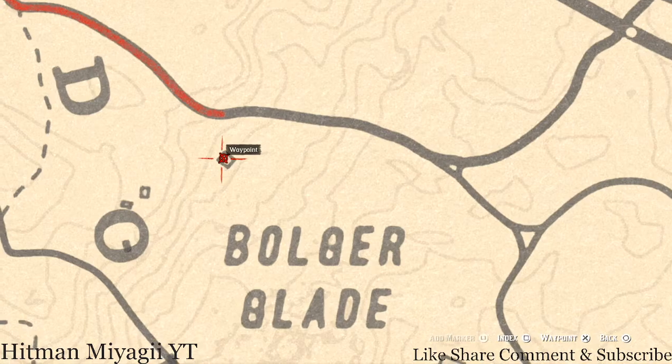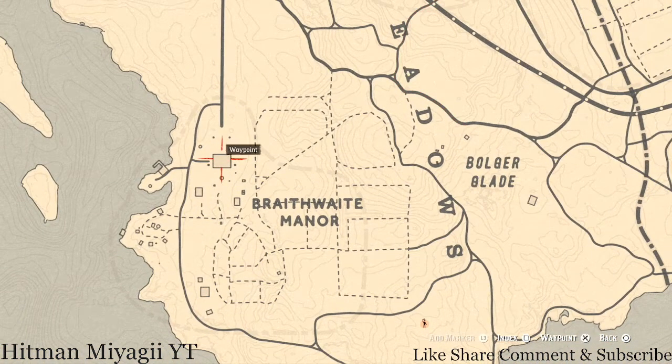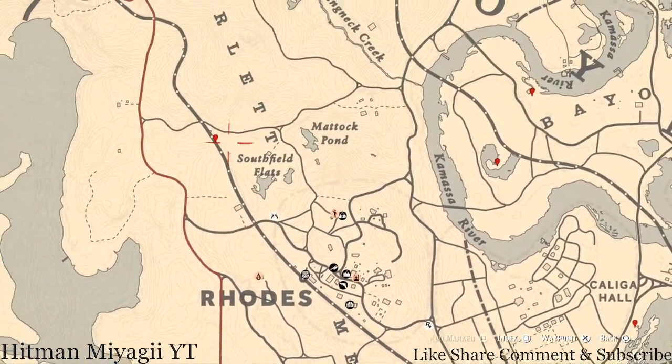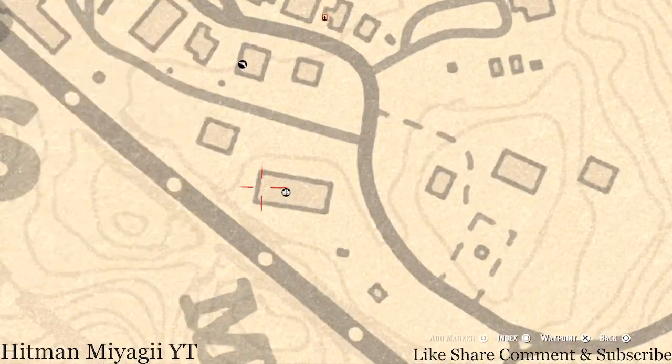A couple extras: there's a lost jewelry item here inside this chimney — that lost jewelry is a Rula Pearl Necklace. And inside the Braithwaite Manor home on the ground floor dinner table there's a London Dry Gin antique alcohol bottle.